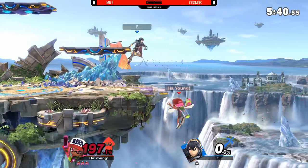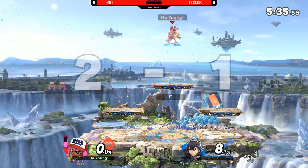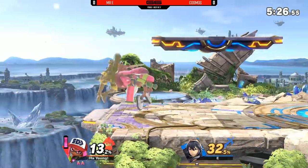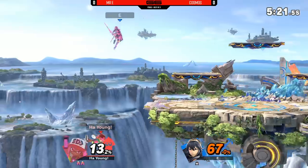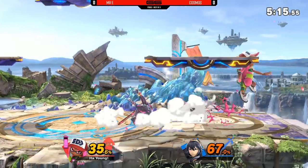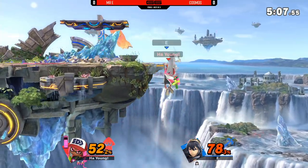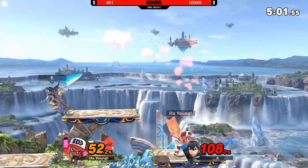Maybe up throw still won't even kill for Lucina, but I think the next one will, off the next grab — this is on back into the high ceiling for the back air. More than enough to take the KO right there. Mr. E with a lot of work cut out for him. The up throw up air is not at kill confirmed percent, but still a reliable follow-up. No punish on the Dancing Blade. And good of Mr. E to swing in these sorts of situations just to keep Cosmos away from him, allowing him to break out of disadvantage in these key situations.